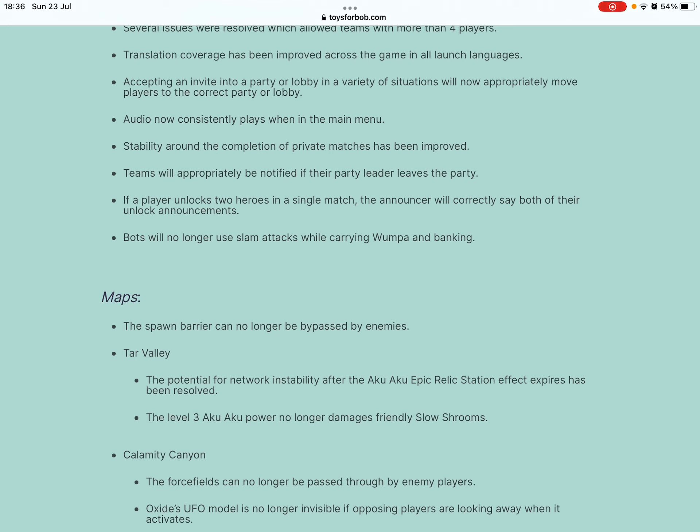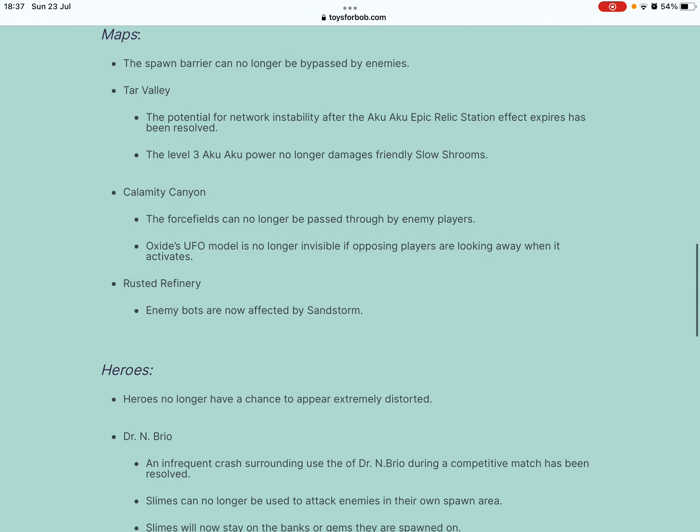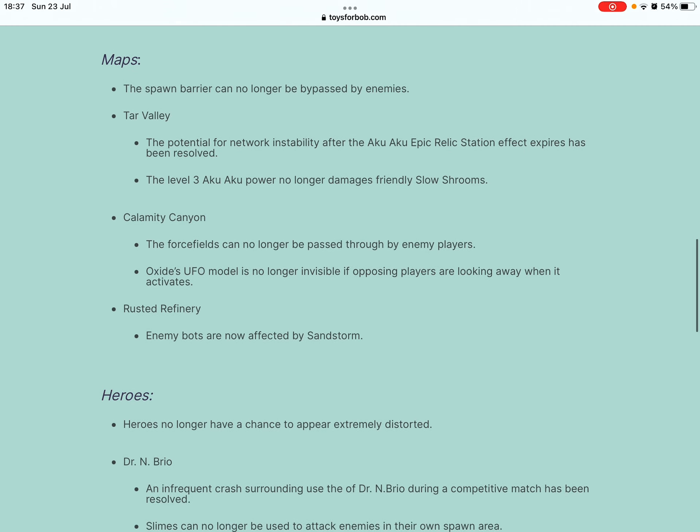Stability around the completion of private matches has been improved. Teams will appropriately be notified if their party leader leaves the party. If a player unlocks two heroes in a single match, the announcer will correctly save both of their unlock announcements. Bots will no longer use slam attacks while carrying a paw. On Banking Maps, the spawn barrier can no longer be bypassed by enemies.